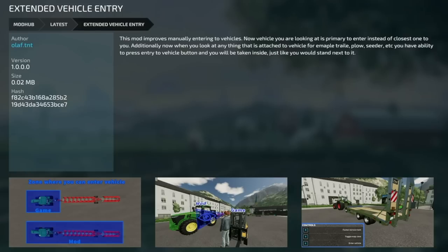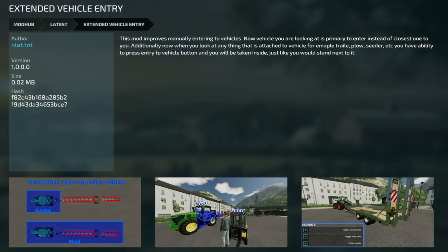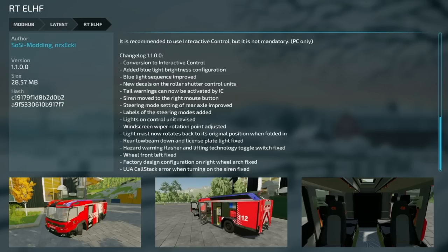I've also been told by YOS Modding that they work with the Extended Straw Crop, which is pretty cool. Your only other new one for PC and Mac players is the Extended Vehicle Entry. This mod improves manually entering vehicles - vehicles that you are looking at are primary to enter instead of the closest one to you. Additionally, when you look at anything attached to the vehicle - for example a trailer, plow, seeder, etc. - you will have the ability to press the entry button and be taken inside just like you would standing next to it. Just be careful if you're looking off into the distance, you may accidentally enter something else.